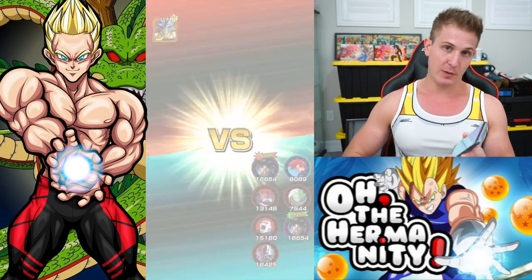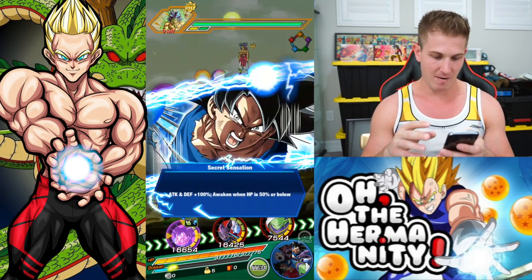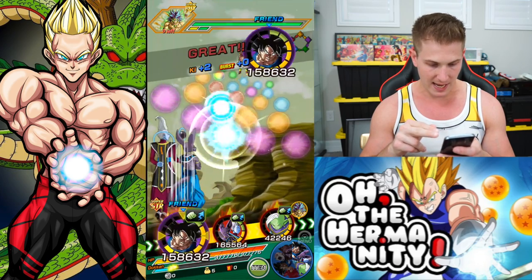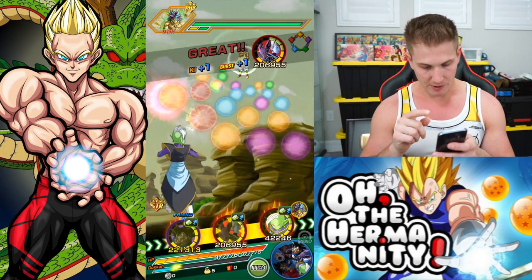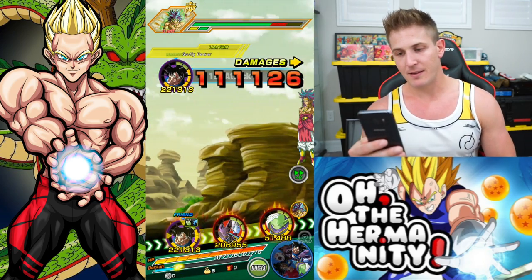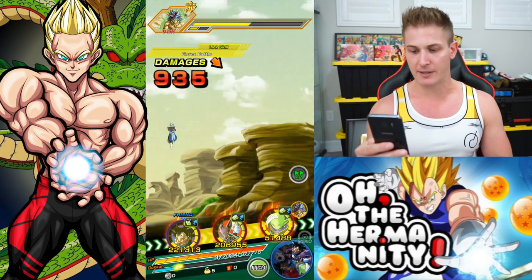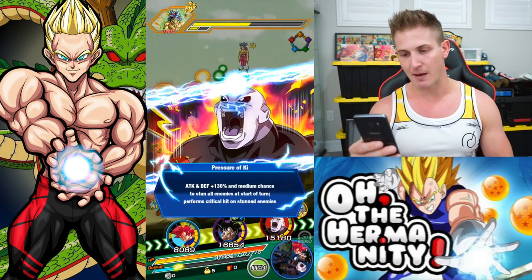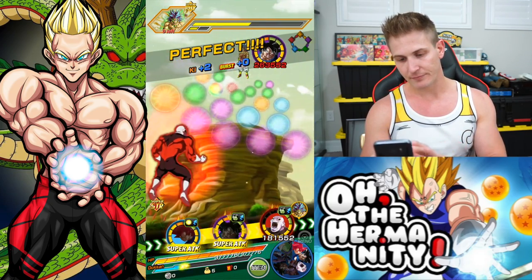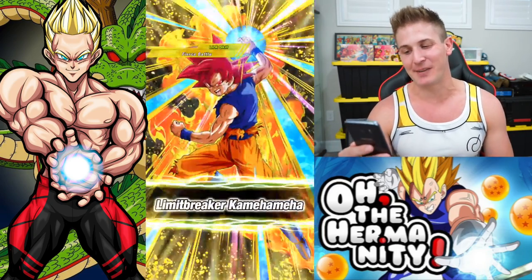All right, Broly — let's see how fast we can beat the crap out of you. I remember when this event used to be hard. Let's try not to take him out right away, just so we can get Toppo out here. He survived — good job, Broly. Good survival skills right there. But Toppo doesn't even make an appearance — he's definitely going to die now. Probably get him on the next rotation. It's like the one card you want to showcase, it doesn't even pop out, so we've got to wait until the next one.